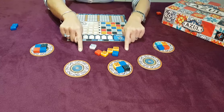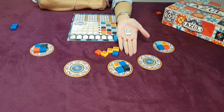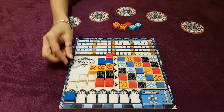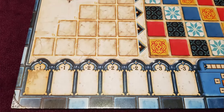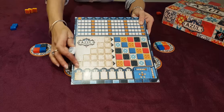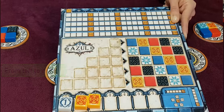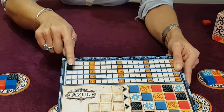The first player who decides to pick from the general offer will have to take the first player marker as well. The marker will be placed on the floor line starting from the left, on the first available spot. The floor line is the line at the bottom of your player board which displays negative points. Any tiles that you cannot or don't want placed into your construction area will go into the floor line. At the end of the round, the player will sum up all negative values and deduct them from the general score.